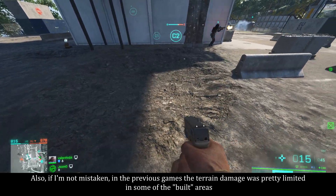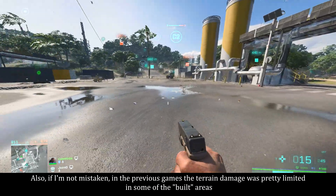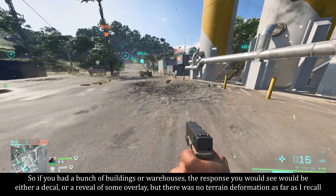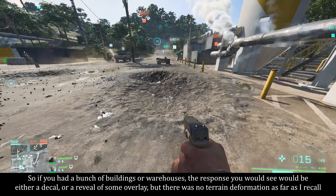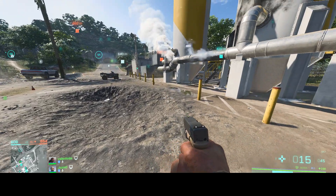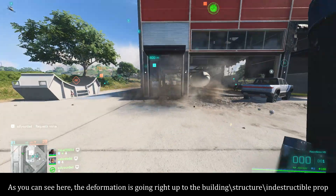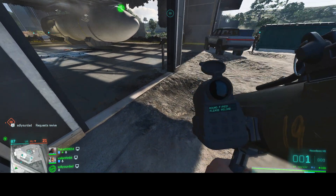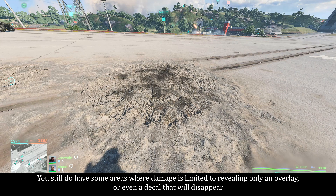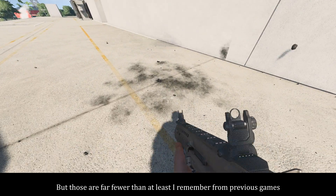In previous games, terrain damage was pretty limited in built areas — if you had buildings or warehouses, the response would be either a decal or a reveal of some overlay, but there was no terrain deformation. As you can see here, the deformation now goes right up to the building, structure, or indestructible prop. You still have some areas where damage is limited to an overlay or a decal that disappears, but those are far fewer than I remember from previous games.